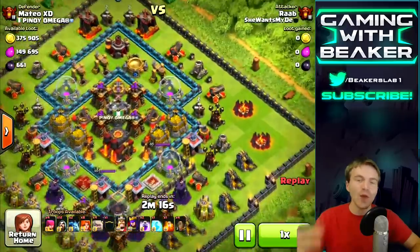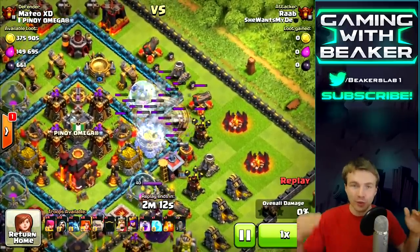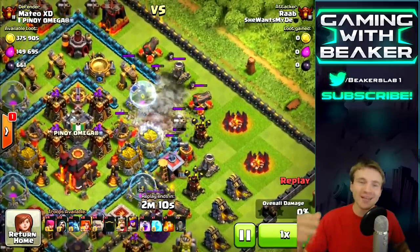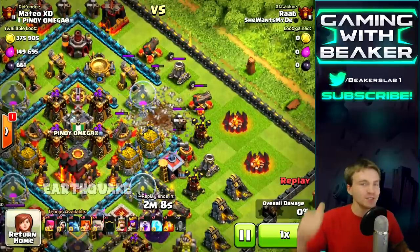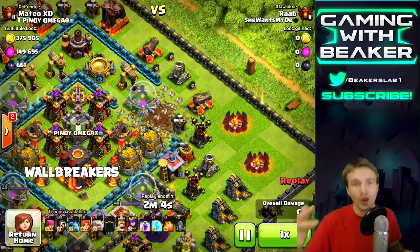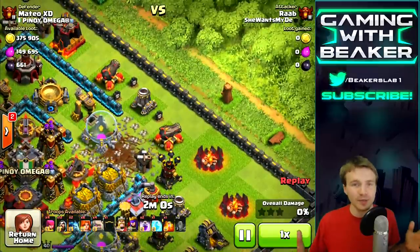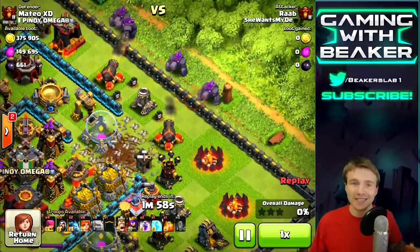Yo, what is going on guys, welcome back - Beaker here and we've got a fun video today. We're gonna compare the three different ways of breaking through walls: there is of course earthquake, jump spell, and the good old-fashioned wall breakers. We've got three raids in store - these are all high-level trophy pushing raids and they each showcase a different way of getting through walls.